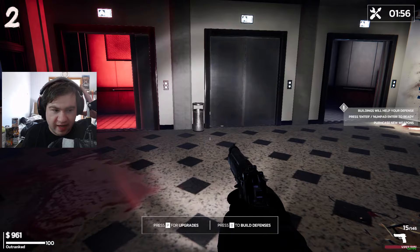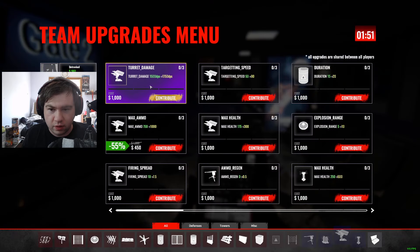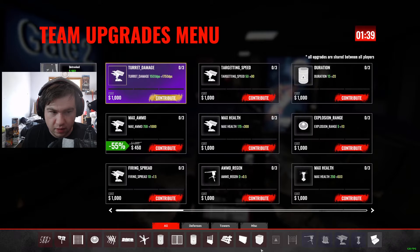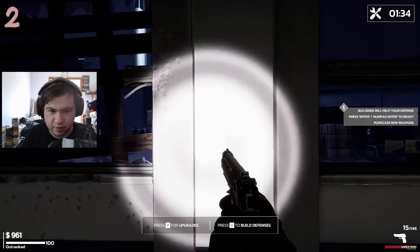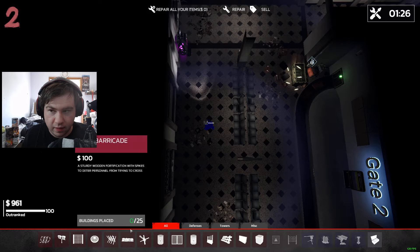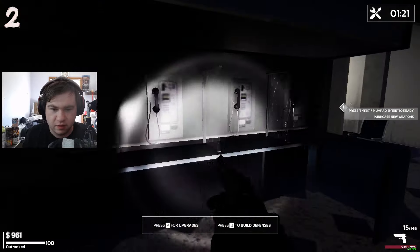Buildings will help your defense. Press Enter or Numpad to start purchasing upgrades. I can get a turret for $1,000 but I don't have a lot of money. I can get a max ammo? My max ammo goes from... oh, this is the turret. I don't have money so I'm just not gonna do that. I guess that's kind of the whole point of the game, but it's really confusing.